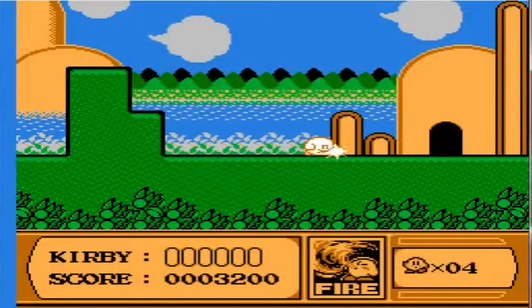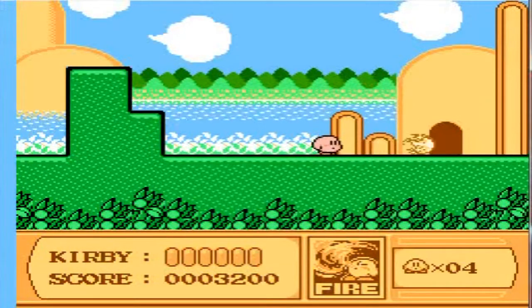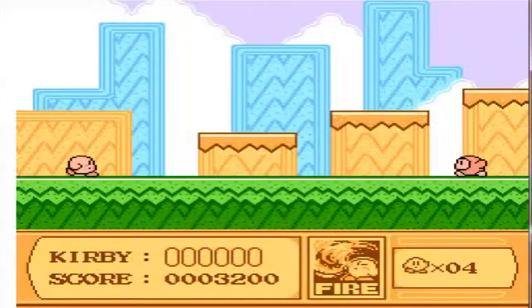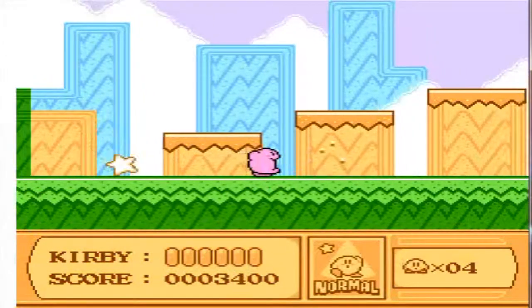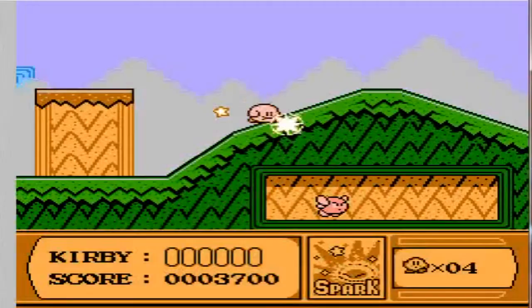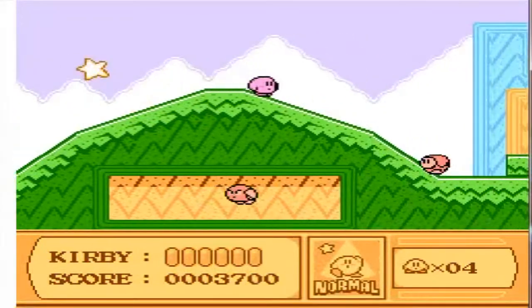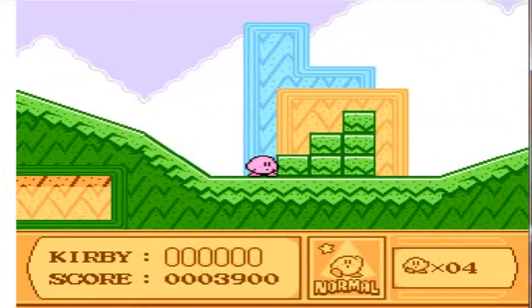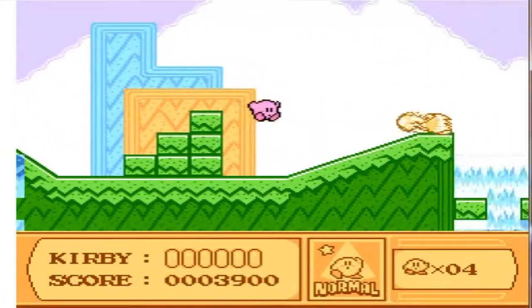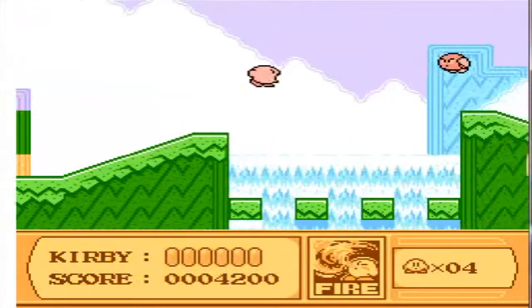Like this one right here has fire — Kirby shoots out a lot of fire — and of course the typical doors and stuff. Push select and you can get rid of the power you have. This one's spark, and you can turn it into a big spark thing. I think those are the only three you really mess with in this level, so I'm going to stick with fire because fire is really fun.